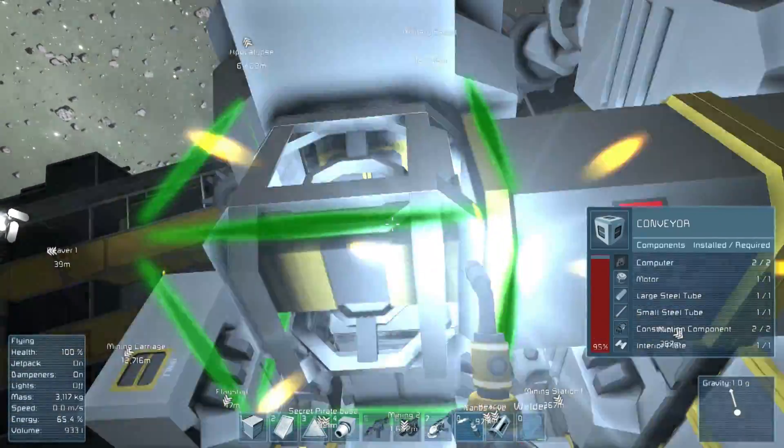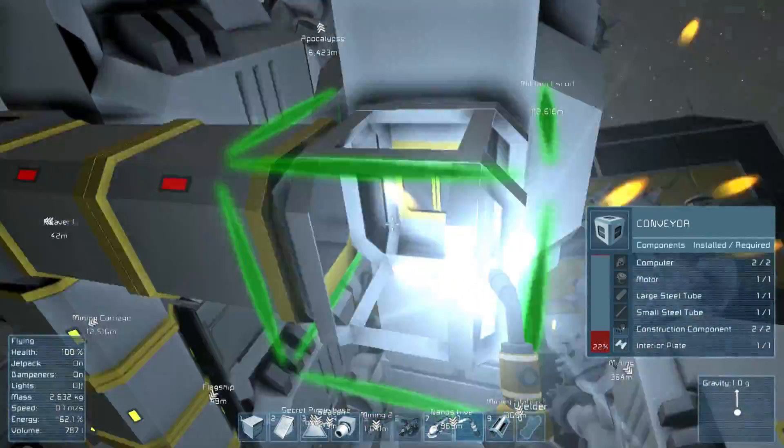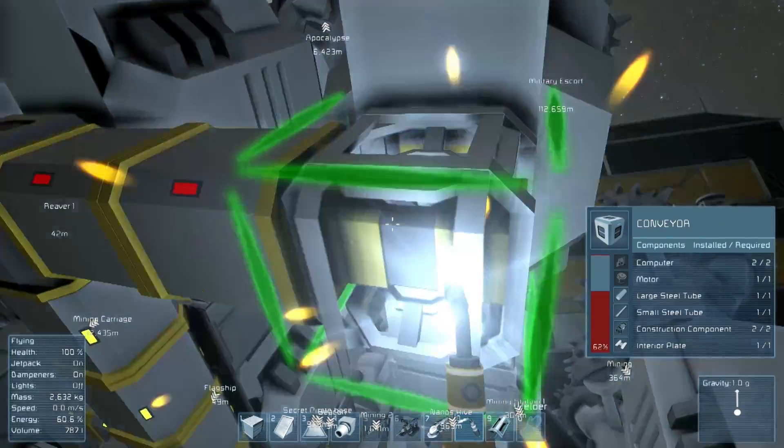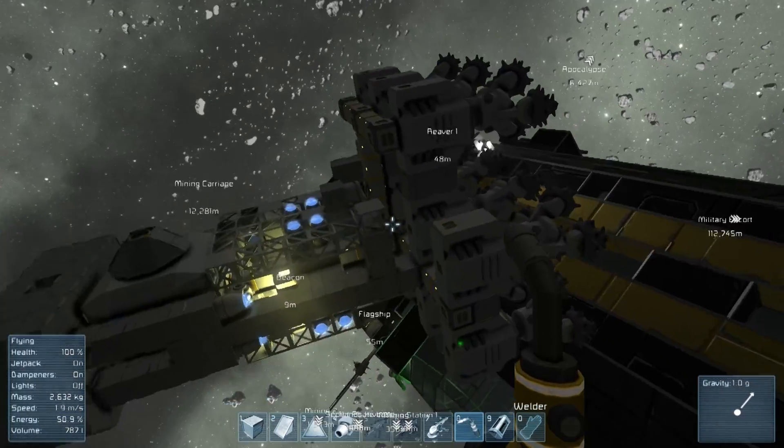Is it green or yellow? Am I going colorblind? People tell me it's green — it looks yellow to me, but who knows. Anyway, as you see that's red — that's not telling me it's working — so as we connect it, then it goes green. It's just brilliant.